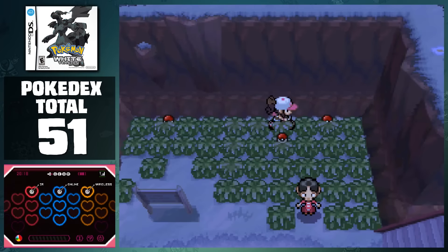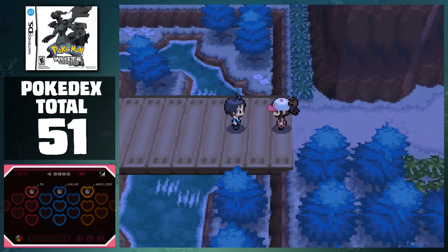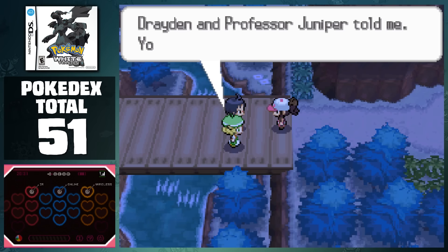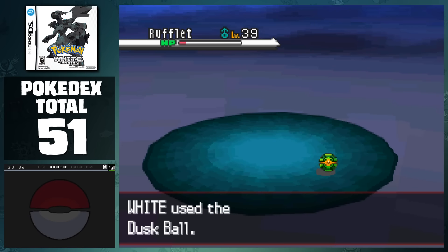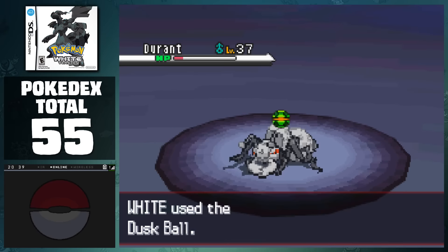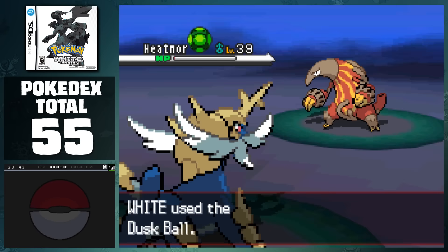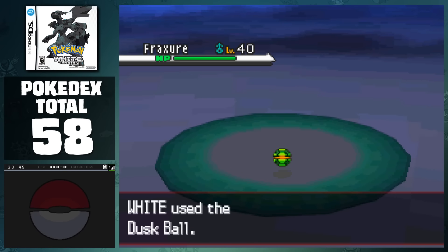Heading north of the city, we reach Route 10. Here we can catch Foongus and Throh, before taking on Cheren at the end of the bridge to determine who will fight N at the Pokemon League. After mopping his team, we can head through the gates and catch Rufflet, before heading into Victory Road. Compared to a lot of the other games, this area is actually really easy to traverse, but we're going to stay here for a bit to catch Durant inside, as well as Heatmor and two Fraxure outside. This brings the total to 58 Pokemon.